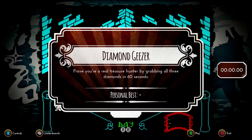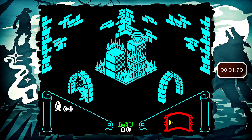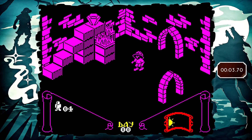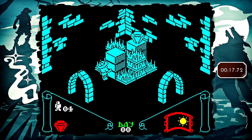The third snapshot tasks you with grabbing three diamonds in a 60 second time limit. Head to the left room and climb up to pick up the first diamond. Then go back to the original room and use that diamond to reach the platform for your second diamond. Finally, head down to the next room, then go back and enter again, and that makes the diamond drop down so you can pick it up. Be careful the ghost does not kill you.